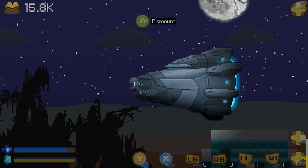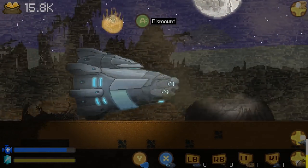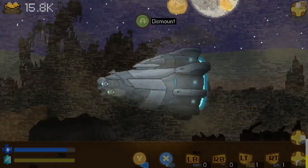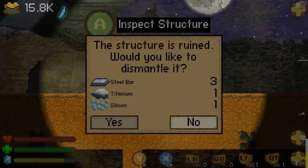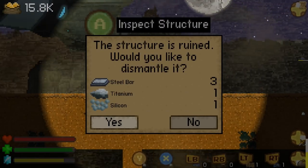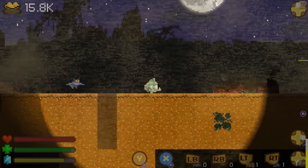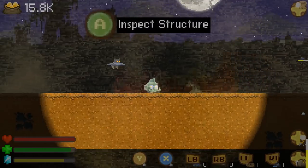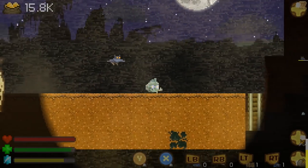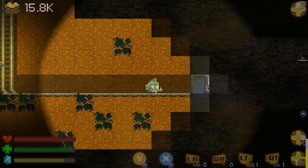Now let's go hunting this professor. But where do I even start? That looks like it may be accessible - it looks like a big tent thing. Inspect structure: the structure is ruined, would you like to dismantle it? Oh, I've got oil! There's good sellings on that. He's getting free stuff - I'll have free stuff. Ooh, a minecart! Let's follow the tracks.